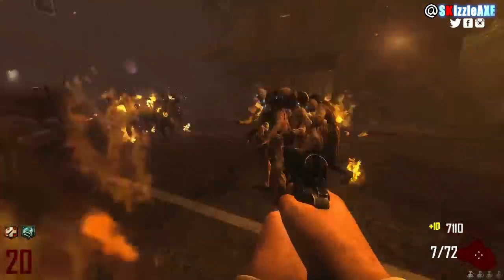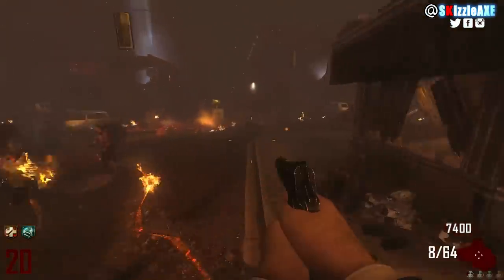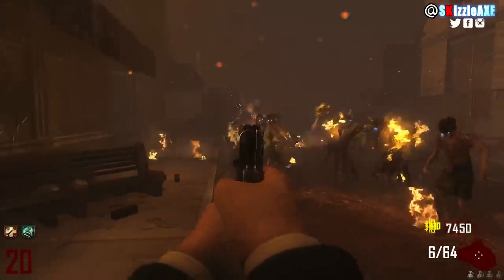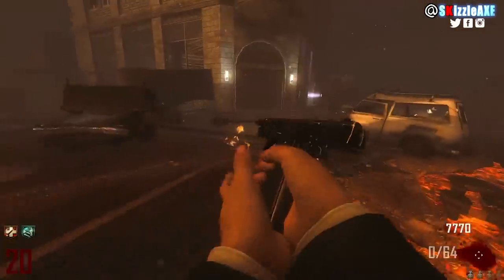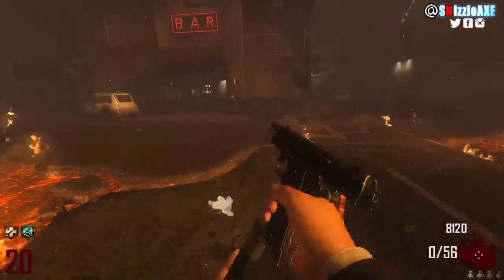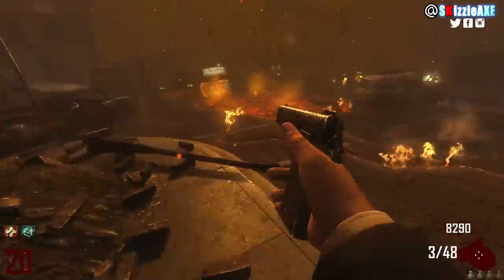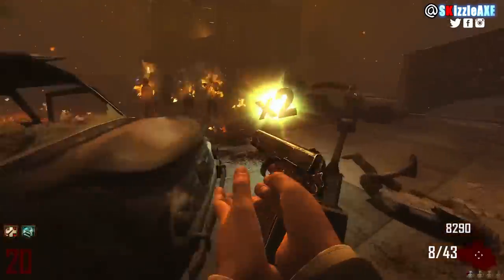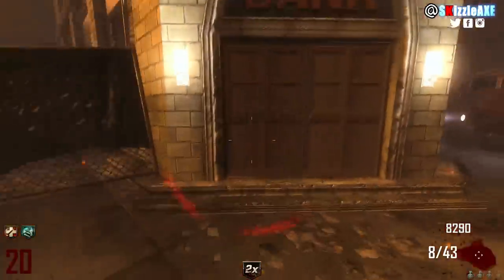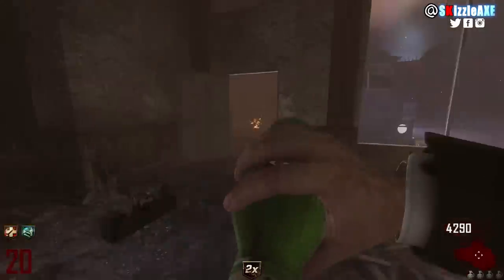Moving on to Black Ops 2 zombies: the M1911 looks thick, the kick is way higher, the gun is dark but looks like it will do serious damage. The statistics are the same when you compare with Black Ops 1 and Black Ops 3. It's like that meme where it says 'you versus the guy she told you not to worry about' — maybe the pack version will be a little different, but I don't think so.